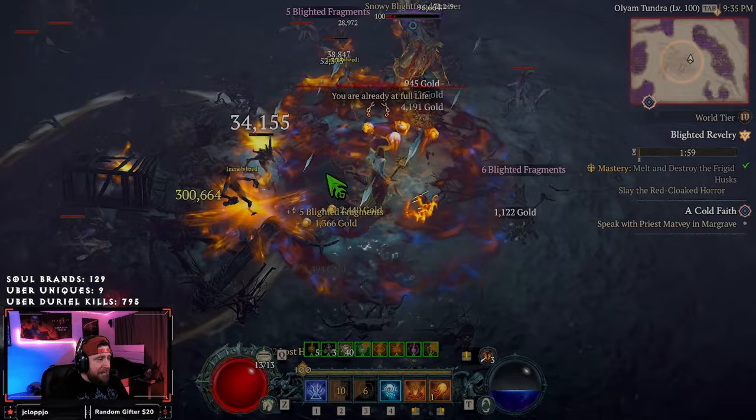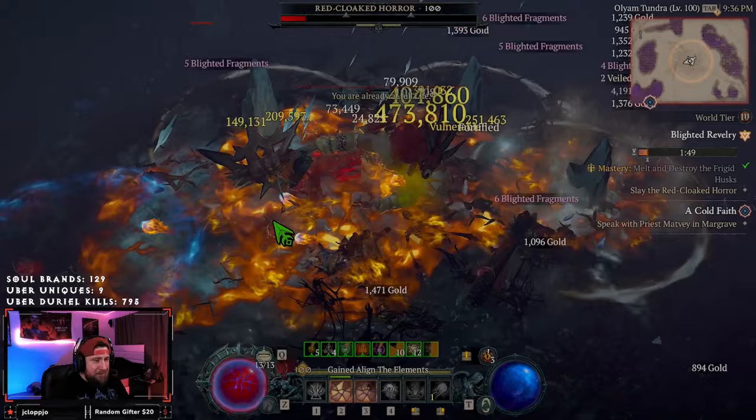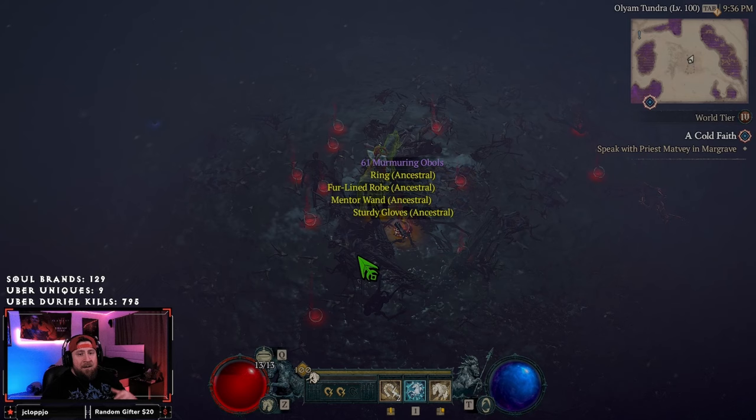Now we can fight the Red Cloak — he's going to spawn down as the big daddy boss and you can just maximize this and get a ton of fragments. He's a cool little fight. We actually got unique pants, which is crazy! Just be wary: this is an open world event, so watch out for other players.